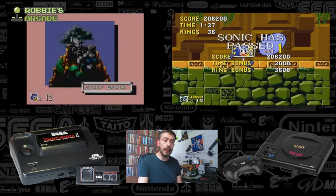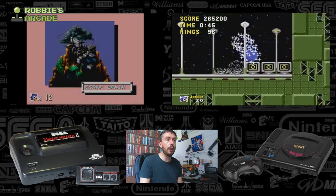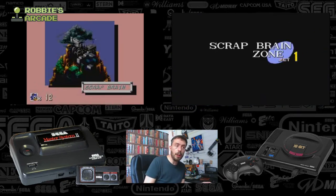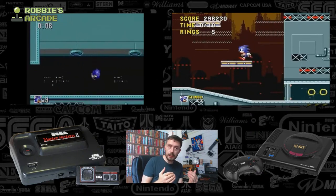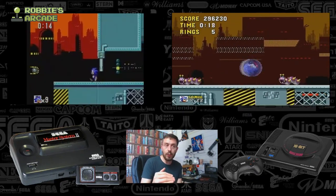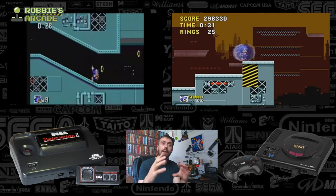Scrap Brain. Now Scrap Brain, of course, is a level that is supported on both systems. So if we have a look at Scrap Brain we'll run those side by side and see how they both compare. First the music from the Master System — much faster pace. The level itself far more contained. The background is similar but definitely a lower depth of field with the background. Fewer layers, fewer colours as well. The scenery itself very, very similar — deceptively similar. But the Master System obviously has to contend with a far more closed system because the level itself is very, very small. Now if we look at the Mega Drive version and turn down the Master System music to compare.